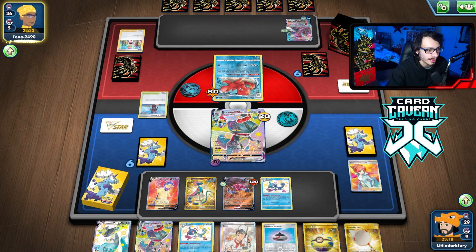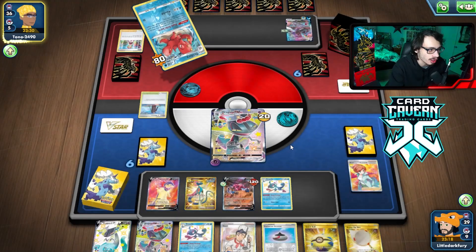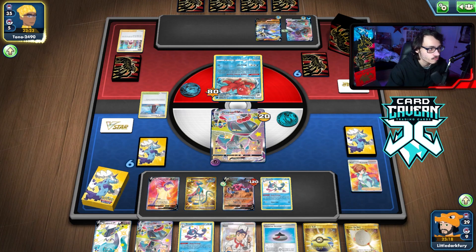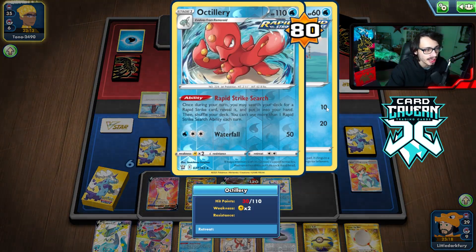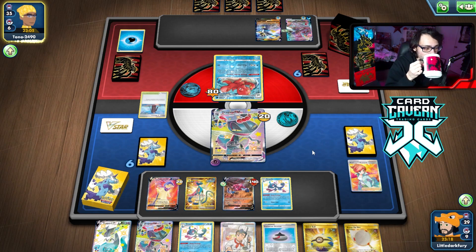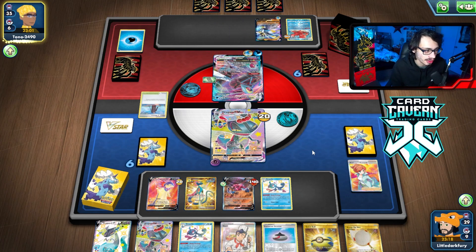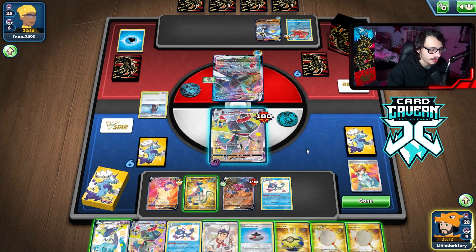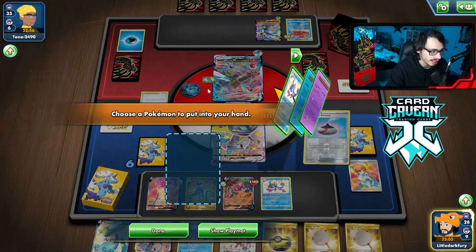I want to Alakazam this turn to conserve 20 damage since Octillery already dies to Max Phantom anyway. They're actually grabbing Urshifu — interesting. If I draw an energy I can Boss, knock out Urshifu and Octillery and take three prizes. I want to put damage on Urshifu to one-shot it with Dragapult. Without Choice Belt we do 260 — I need to make sure I can set that up. It would be really good to kill Octillery this turn and get Temple into play.